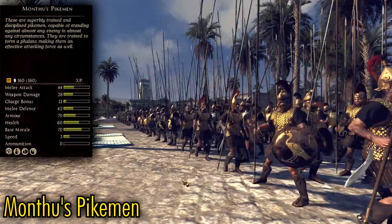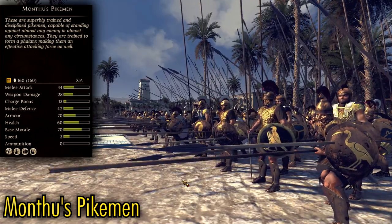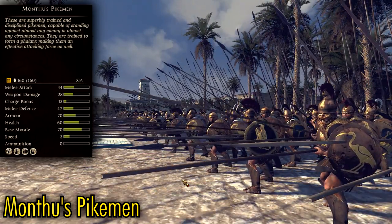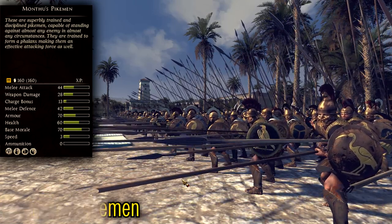Monthu's Pikemen is an elite tier pike unit similar to the Hellenic Royal Guard, though much less armored and more expensive to recruit. I'm not sure why these guys didn't receive a price reduction to match their reduced stats. Overall though, they're still a pretty strong unit for their cost.